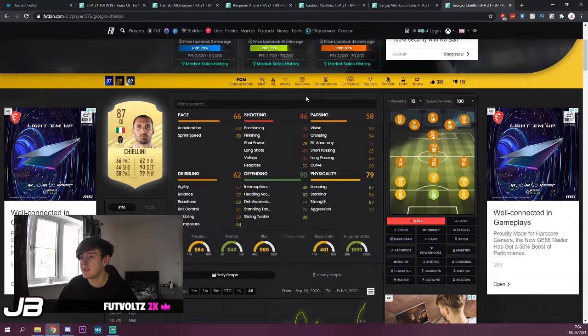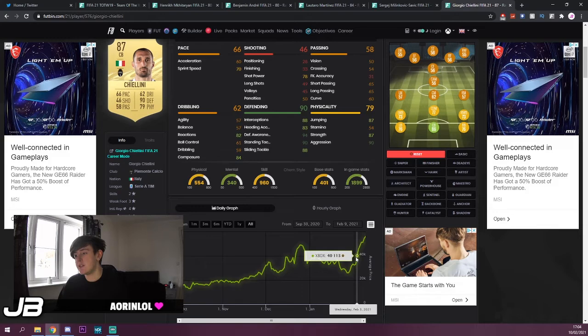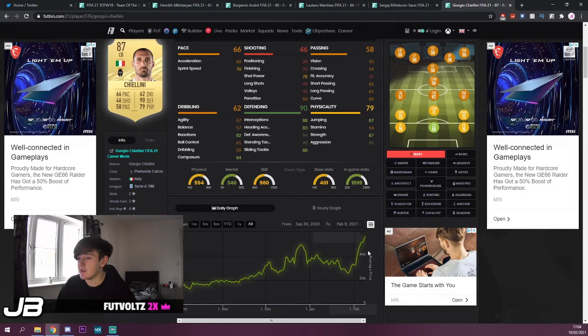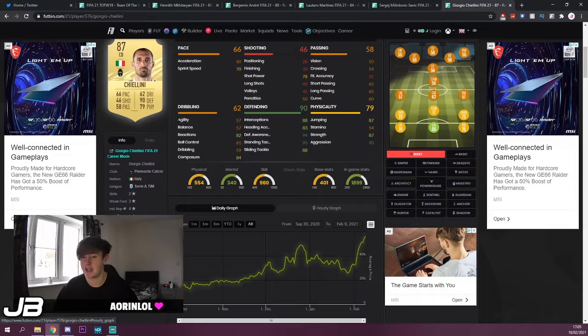Last but not least, we've got Chiellini. He's currently 52,000 coins; he went out of packs on Wednesday at 40,000 coins and went as high as 56,000 — so he's gone up a total of 16k from Wednesday to Tuesday. You do have to hold these cards for a bit; the more you hold them the more profit you get. You can dump some of these in your club and forget about them — or keep them unassigned. Spread your bets across all cards rather than going heavy into one.